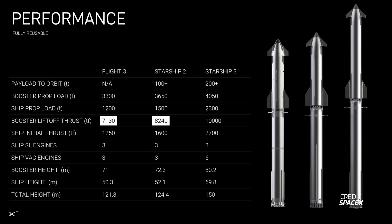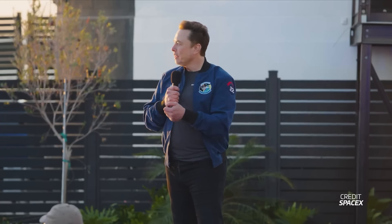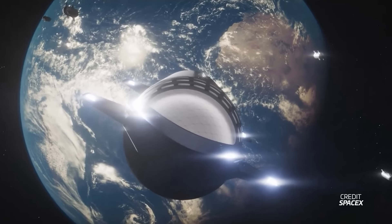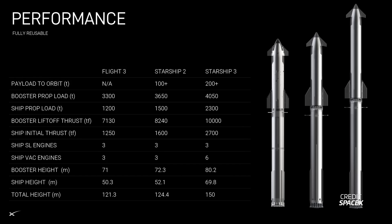We did have a Raptor 1.5 at one point, so who knows. For version 3, the booster jumps to an astonishing 10,000 tons of thrust, which would be an average of about 300 tons per engine — well above Raptor 3 levels. Could this be a hypothetical Raptor 4 or an upgraded Raptor 3? Elon mentioned in the presentation that he wants Raptor to eventually produce 330 tons of thrust, so we may see an upgrade beyond Raptor 3. On the ship, the number of engines stays the same until version 3 — this is when we will see the long-awaited change to 6 RVAC engines on the ship. For the time being, upcoming ships will still have 3 RVAC engines.